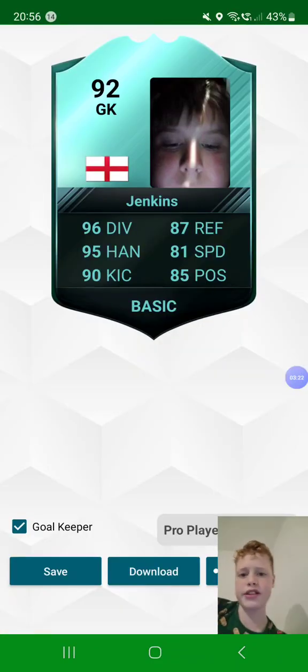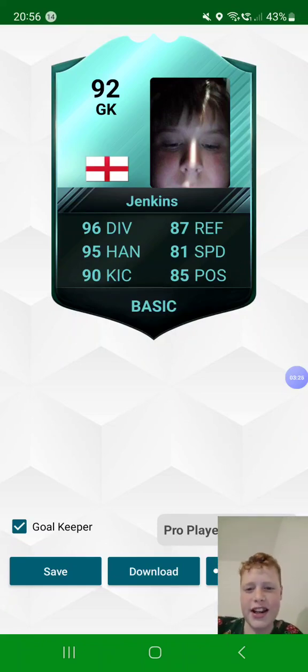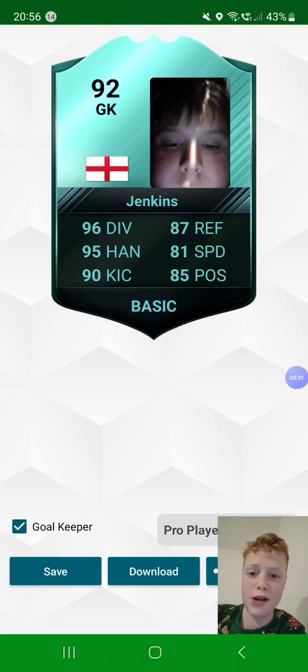Then this is one of my friends, Jack Jenkins — he's a goalkeeper. He's 92-rated goalkeeper card, English. 96 diving, 95 handling, 9 kicking, 87 reflexes, 81 speed, and 85 positioning — all sums up to 92. He's a pro player card.